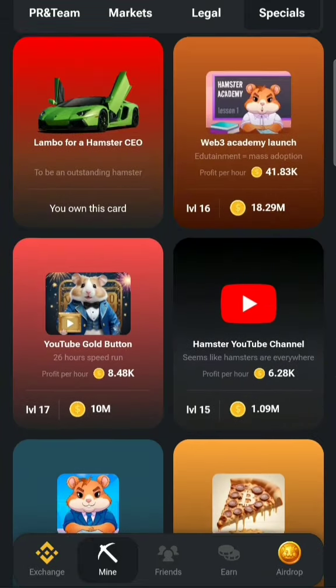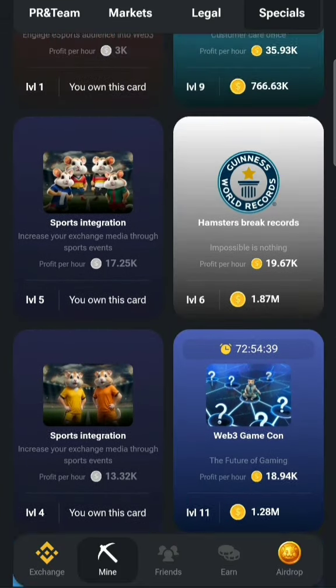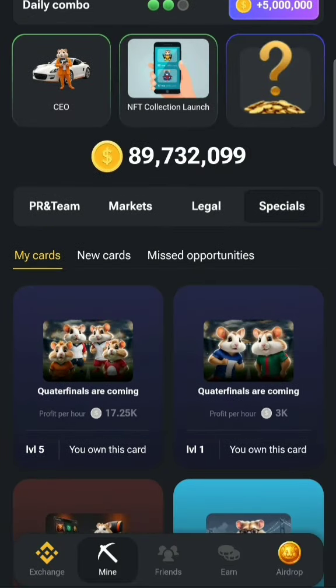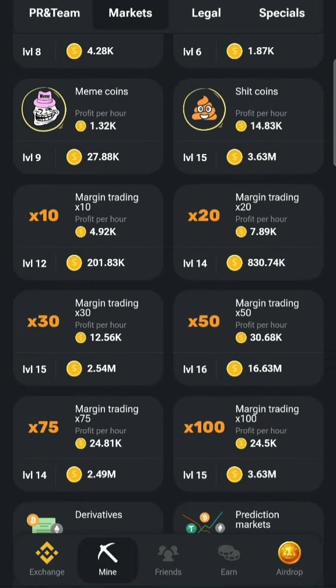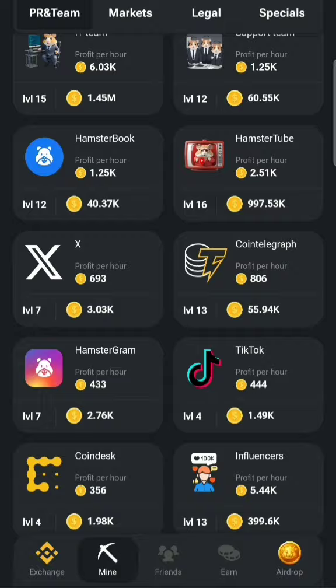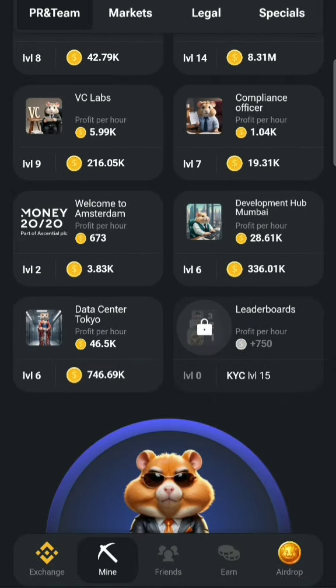Our last card is the Leaderboard card. We are going to find that — it's a new card under PR and Team. You can see it's locked, and I need to buy KYC to level 15 to be able to unlock it.